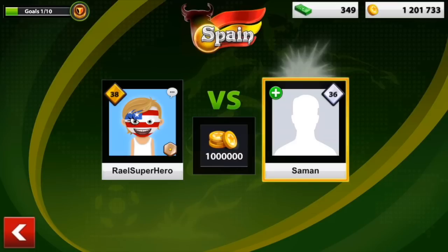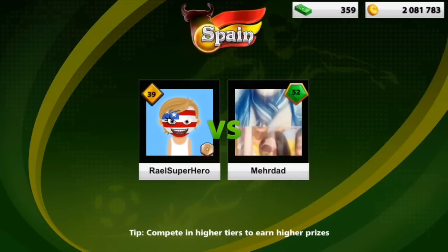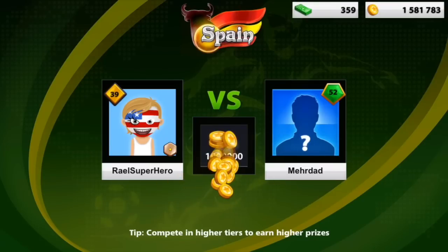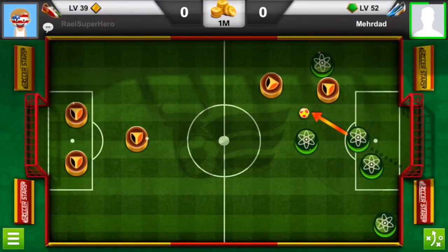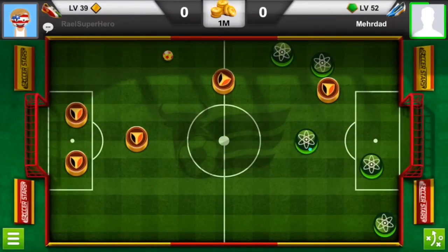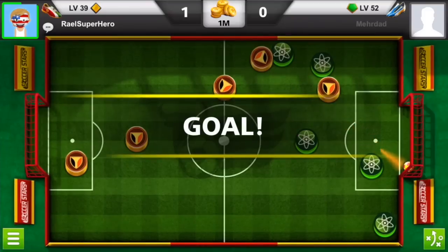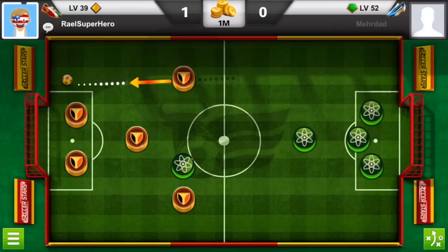I bumped my coins up to 2 million. So here we are right now at 2 million again! Now I'm facing this level 52 player and I'm hoping to win this game. Right now he just pitched the ball and I realized I can just nail it in and really kick and pitch the ball in the right spot. Beautiful! First goal!